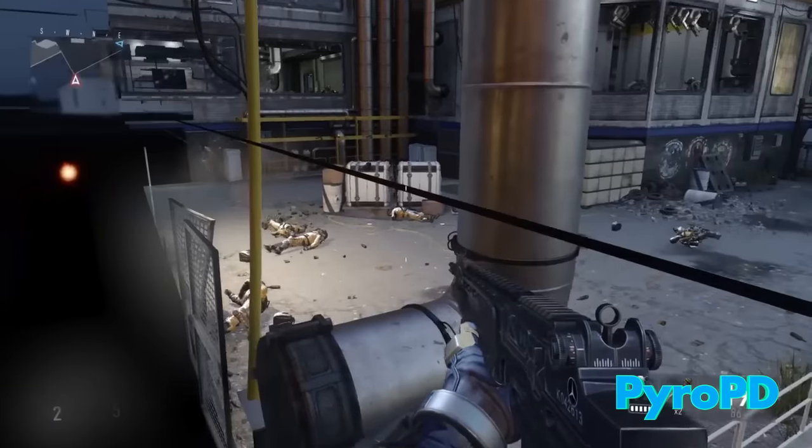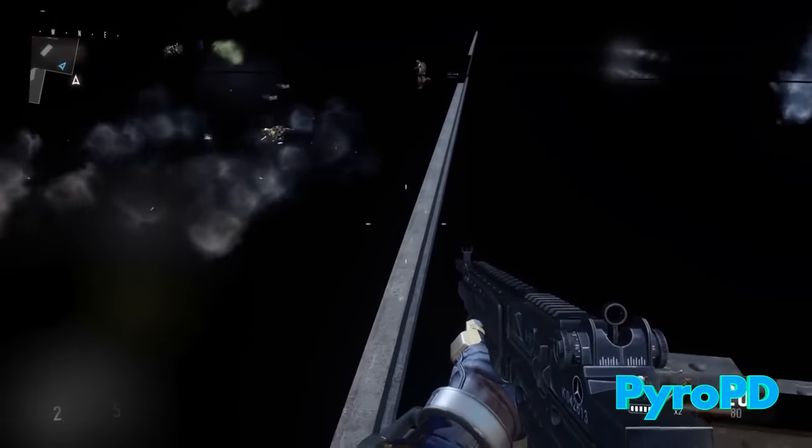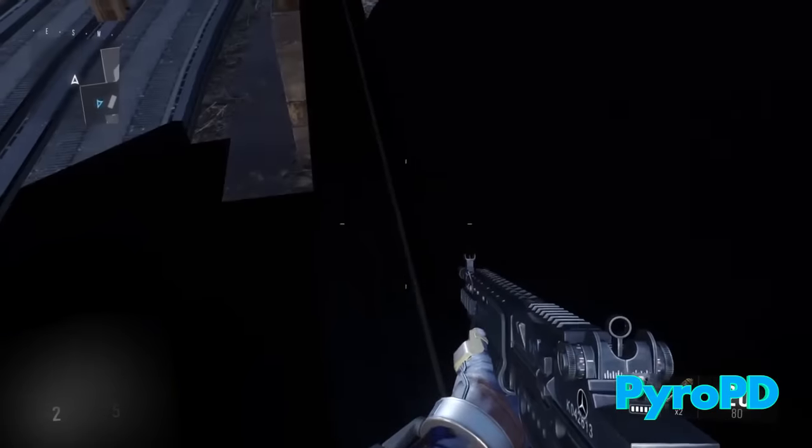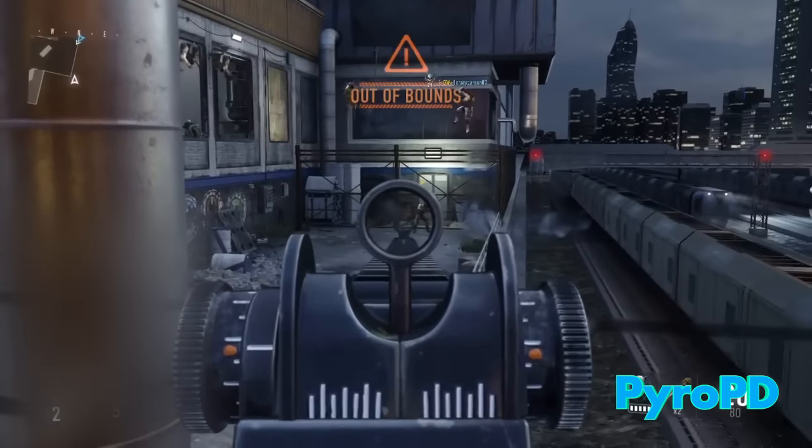If you shoot above the black line that you saw, you can actually kill people. But if you shoot under it, that's the wall and you can't shoot through. So yeah, there's so much more to this glitch — I guarantee you can find much better advantage points for infected or whatever.